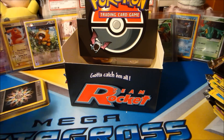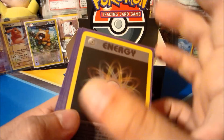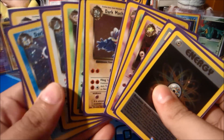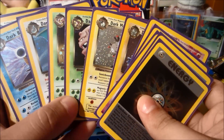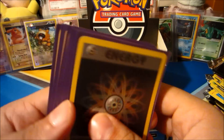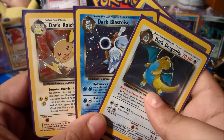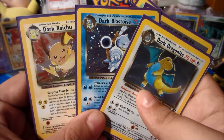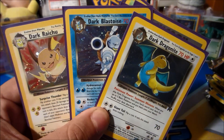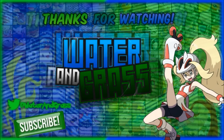I hope you guys enjoyed this as much as I did. The parts were a little longer than normal, but it's not every day you get to open a Wizards of the Coast box. Let me know what you thought in the comments below. The goal is 200 likes — do it for Dark Dragonite, Dark Blastoise, and Dark Raichu. Thank you so much for watching — later, peace, love you!